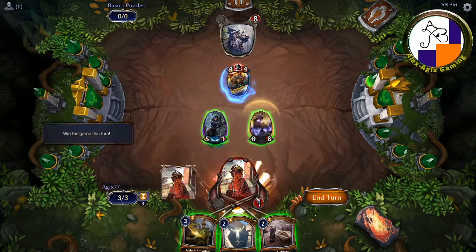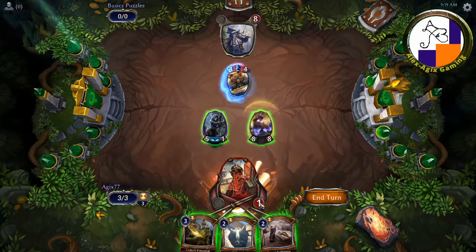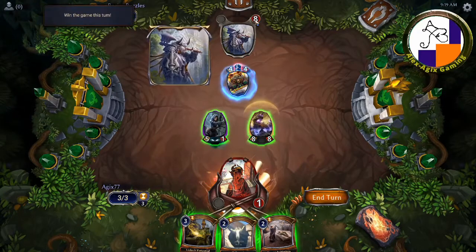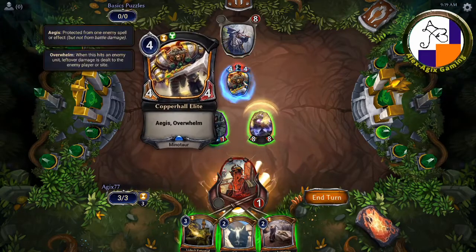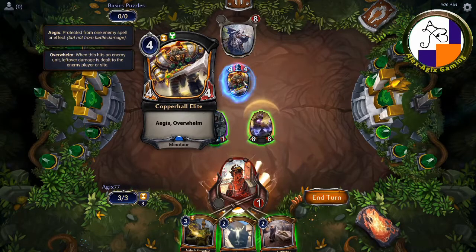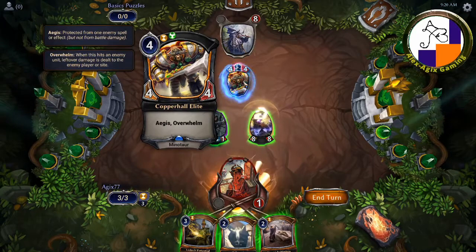Quick summary of the board. I have one health, that puts me in a bad position — it's irrelevant because the enemy would be able to kill me next turn anyway. The enemy has eight life. They have a blocker out, a 4-4 Copper Elite with Aegis and Overwhelm. Pay attention to Aegis here, because that will change how I am able to play the game.